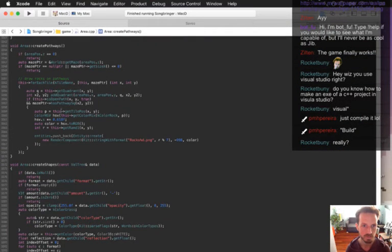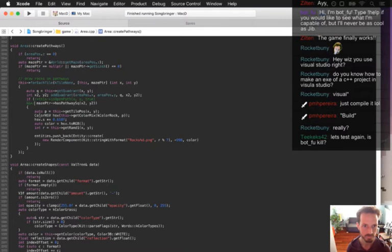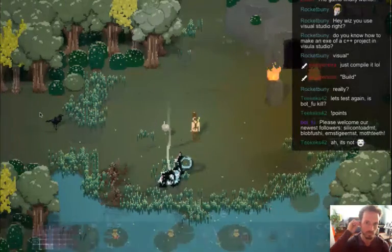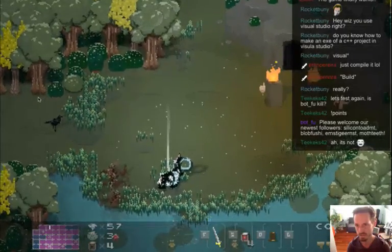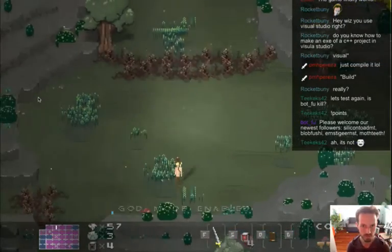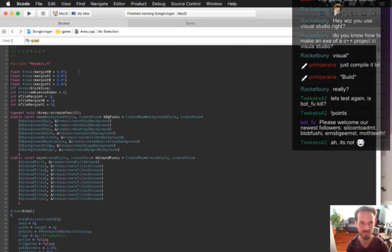That didn't do anything. Let's see if it was the is_open_path or if it was the has_pathway_squared. Okay, so it wasn't the has_pathway — because we should be seeing a whole quadrant full of rocks. Oh — duh, I haven't even called this create_pathways function! All right, let's do that — let's actually call this function.